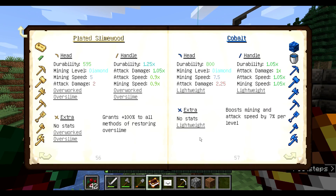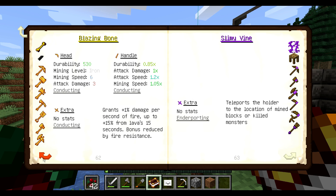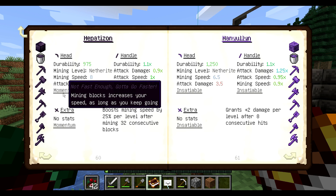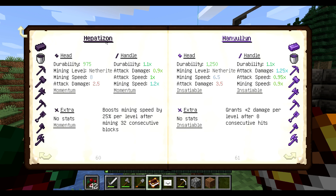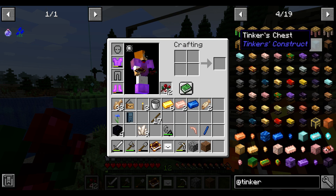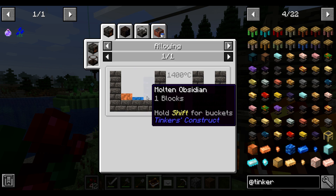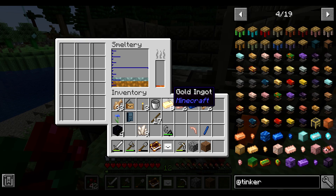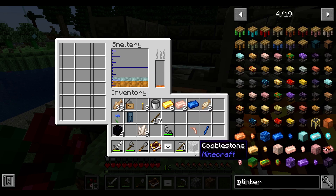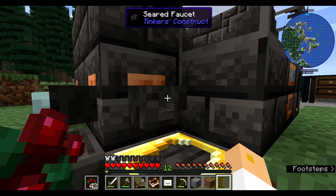We got the lightweight with slight buffs, but it's not telling me what they are. What do we want our last part to be? We could go momentum with hepaxian — which is actually not that hard to make. It's a little bit of copper, cobalt, and obsidian — but of course we just turned all our copper into bronze. Let's get rid of the tin in here.